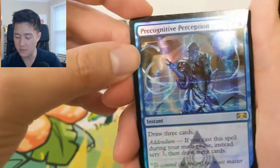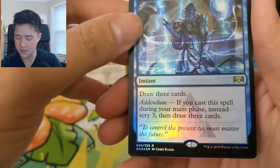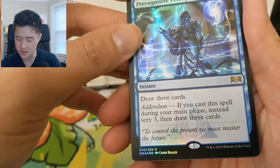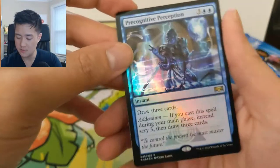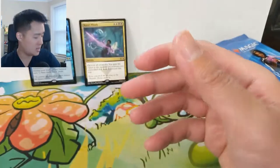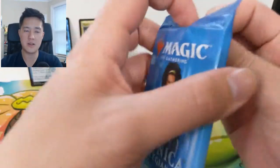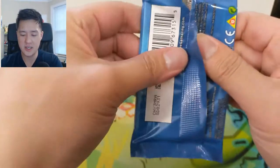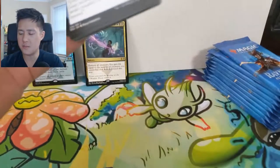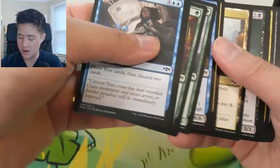Oh, here's a foil rare — Precognitive Perception. I don't think this one's very good: draw three cards, and addendum — if you cast a spell during your main phase, instead scry three then draw three — for five mana. That is very expensive. The foil rare you're really looking for is a shock land. Those are always going to be a hot item, probably standing the test of time better than even some of the biggest rares like Smothering Tithe.